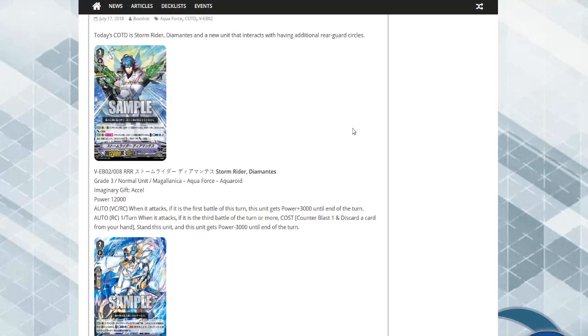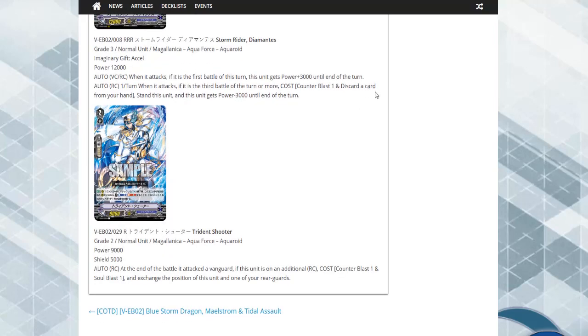Not a bad card at all — it will work well with Maelstrom if you choose to run it. We also have Trident Shooter. Trident Shooter's skill is at the end of the battle it attacked the vanguard. If this unit's on an additional rear guard, cost counter blast one, soul blast one, exchange the position of this unit with one of your rear guards.